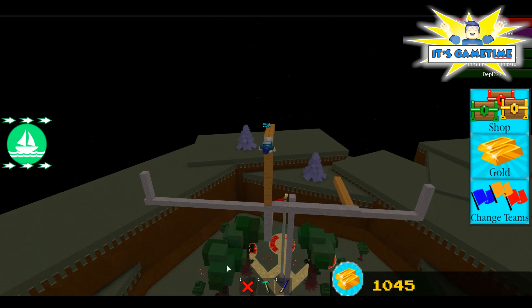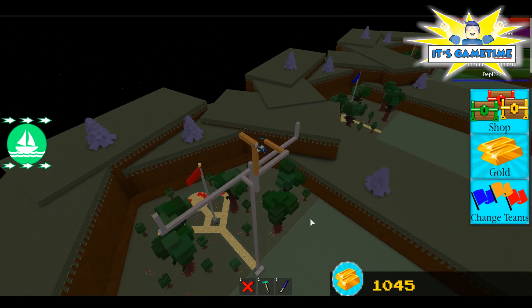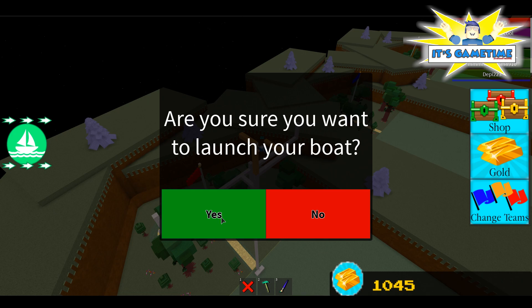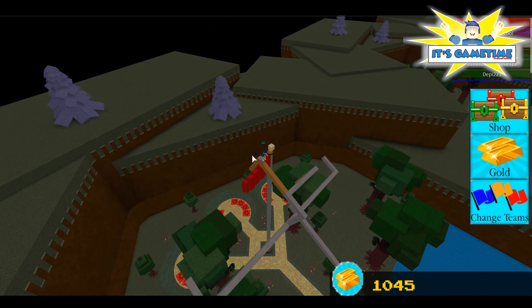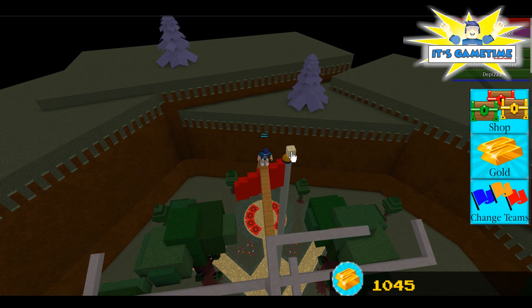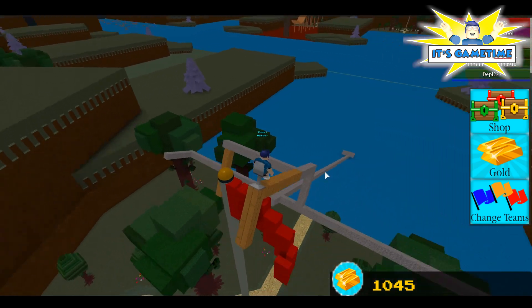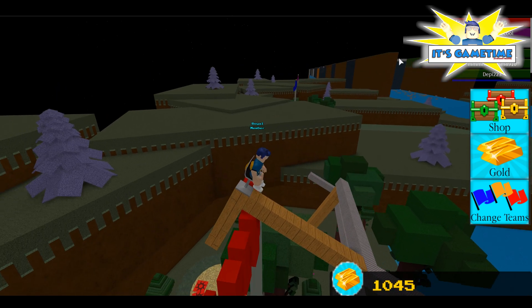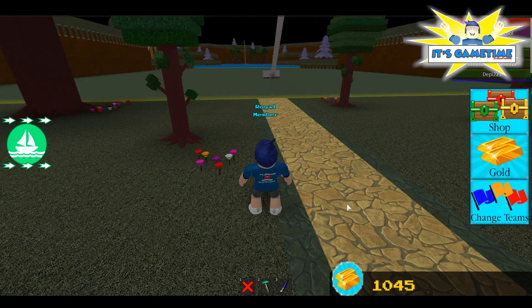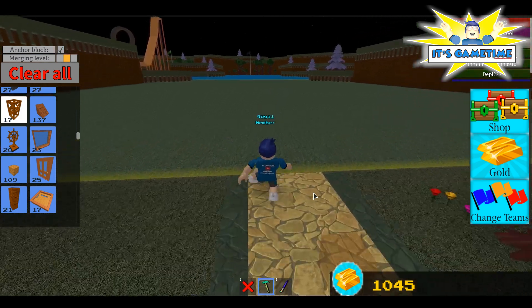And now, the magic — here comes the magic. We're there. You get locked, and then you can click on the block. There we go, and it will magically disappear. The final block would be right there — there on top of that first stage. You have to clear the stage first. Clear all. And then the final build.